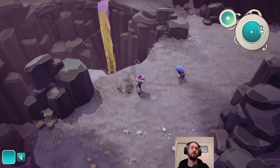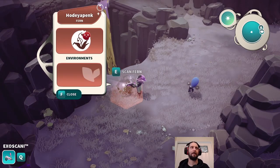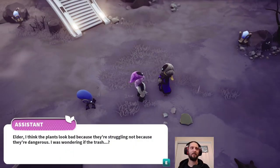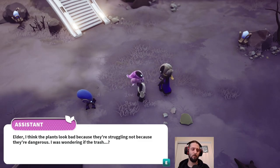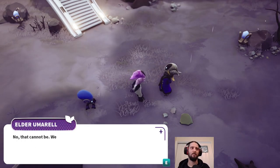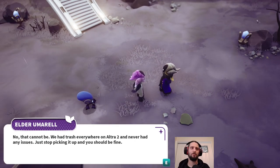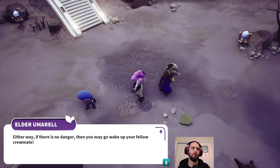Quest completed. We don't get XP or anything - it's not that kind of game. I want to scan the fern again. Hooded a pink - I just wanted to see what it was called. 'Elder, I think the plants are bad because they're struggling, not because they're dangerous. I was wondering if the trash... No, that cannot be. We had trash everywhere on Ultra 2 and never had any issues. Just stop picking it up and you should be fine. Either way, if there's no danger, then you may go wake up your fellow crewmate.'